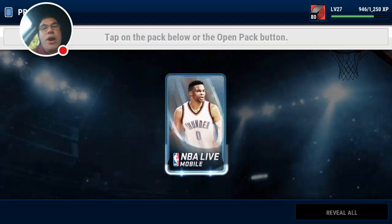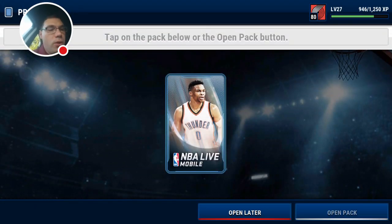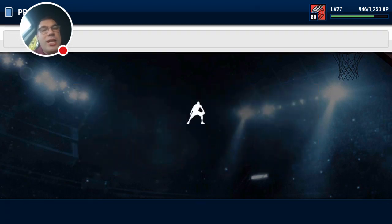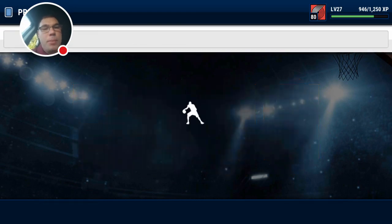As we like to start our day with pack openings, you guys already know what's up. Aaron Gordon is our first gold pull in this one, and then — Boogie Cousins, let's go! That's what I'm talking about — first elite! But we're not done yet, we are not done yet.